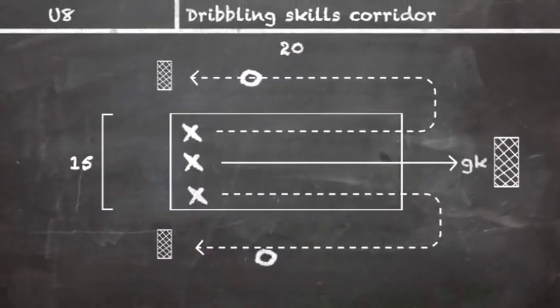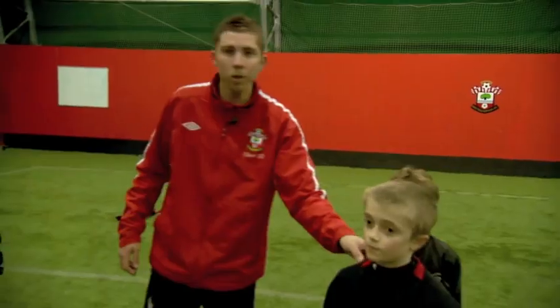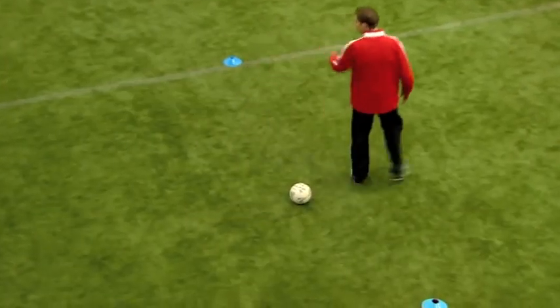This cone here — you're going to dribble in the corridor. But this player here with the ball, when you spin out at the top of the corridor, you're going to be in a 1v1 against Harvey. The middle player, when you dribble through this corridor, you've got to look at having a shot. You're not allowed to shoot past this blue cone.